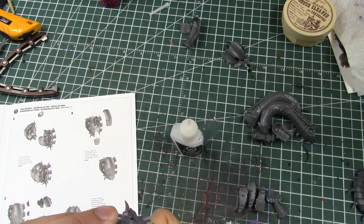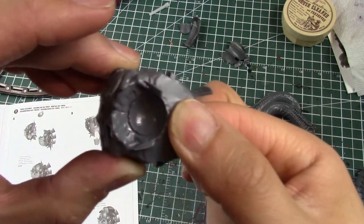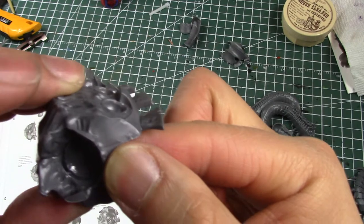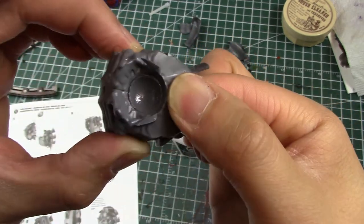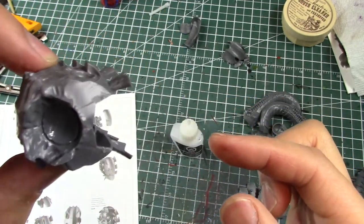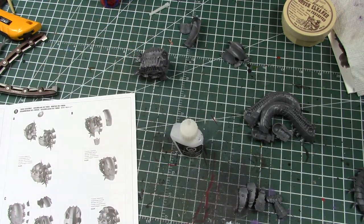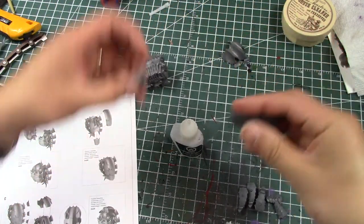I like that they effectively nerfed flyers without actually changing the flyer in any way — they didn't make it weaker, they didn't change the points cost. Some would argue that the Storm Raven is undercosted, but that's a conversation for another day. They managed to change flyers for the better of the game without nerfing them directly, which I think is a healthy way of approaching it. They put a little bit of a fluff spin on it too.